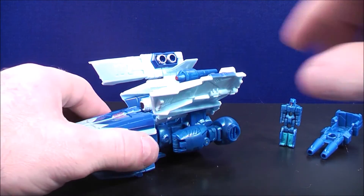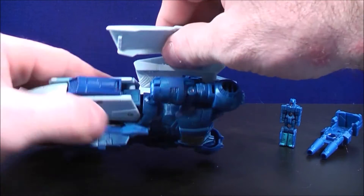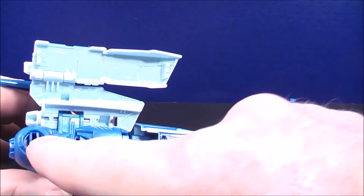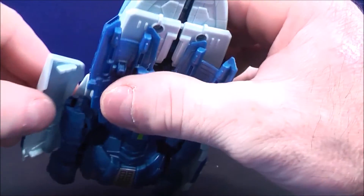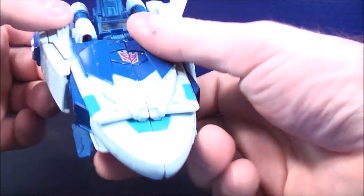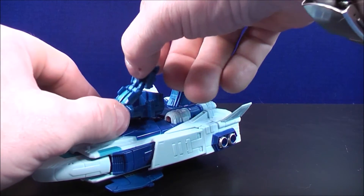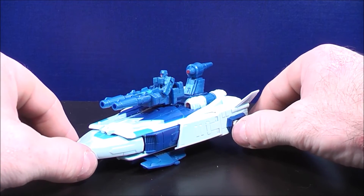For the last few steps, bring the flaps down — there are pegs and notches on each side. Bring each flap down, plug it into place, and give it a good push to make sure it's in nice and tight. Do the same on the other side — there are notches and pegs on both sides, so bring it down and plug that in. Give everything a good squeeze and plug it all into place. Then take the weapon and plug it on top, and take Fracas and plug him into the inside of the weapon. And here you have Scourge back in his vehicle mode.